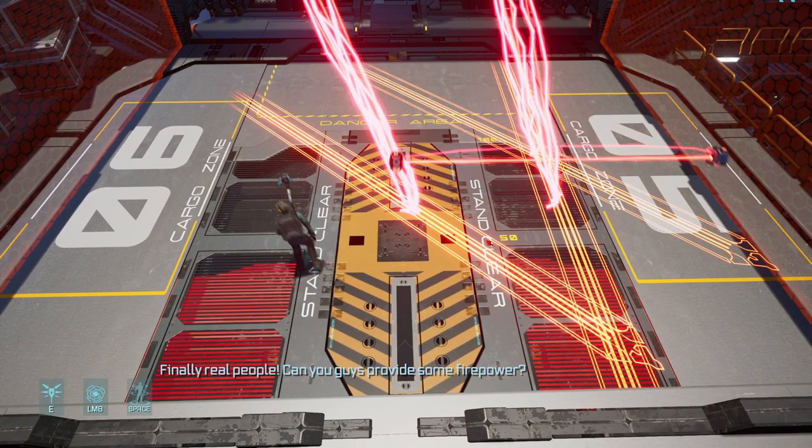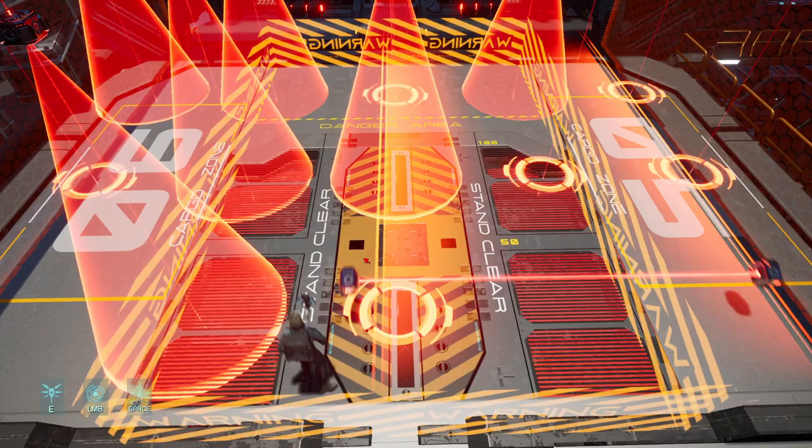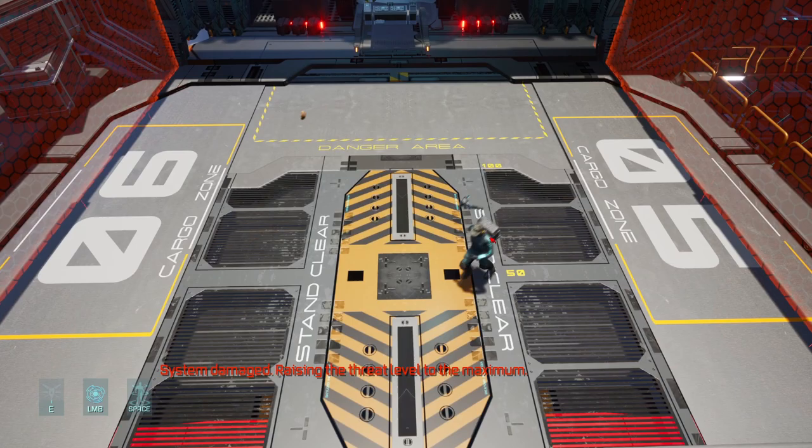Our ship is unarmed, but I will try to help you out of there. Use these containers to get higher — out of here. Location 6. The system is damaged. Raising the threat level. Come on, just die already.